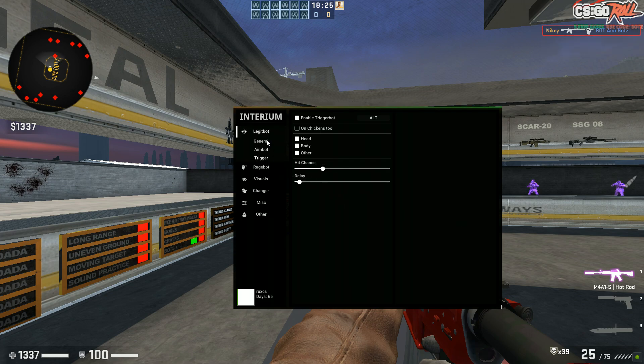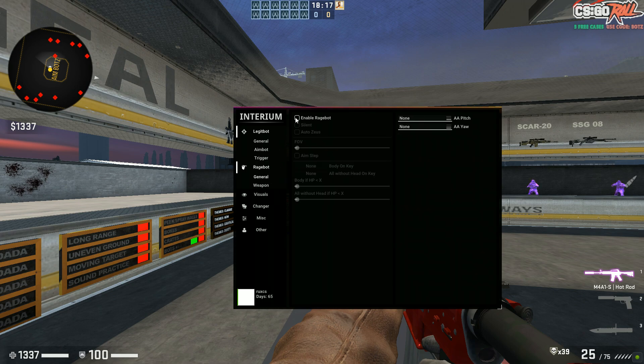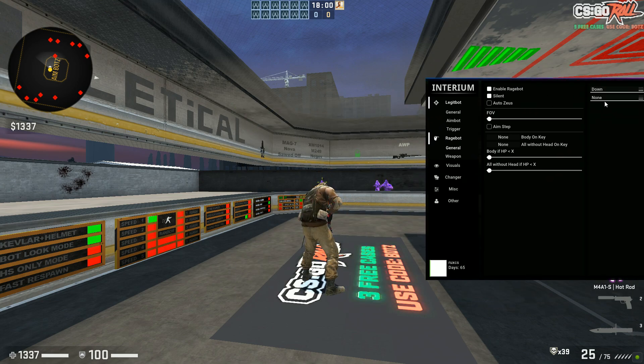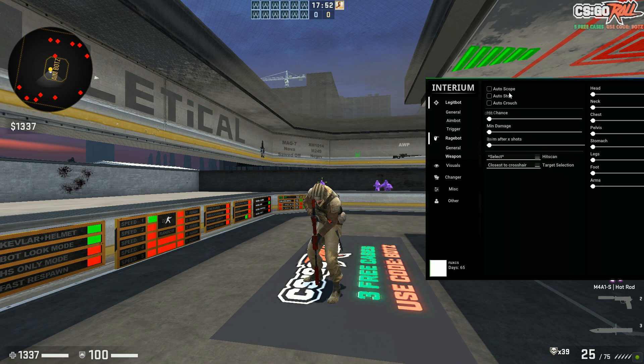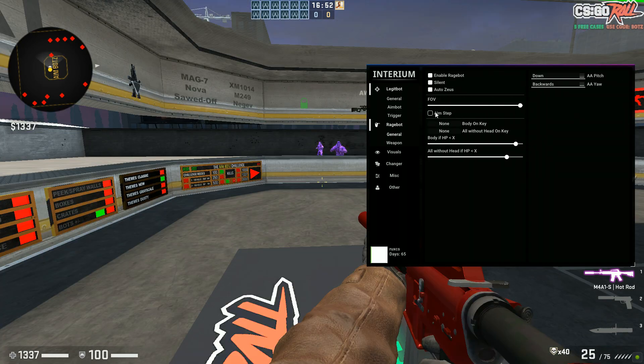That's pretty much it for the legit bot. Now the rage bot — this is more for the rage tab. This is not an HvH cheat at all so don't expect mad good performance on the rage tab, but they have Silent Autostop. Go ahead and set your anti-aim — whatever you really want, you can look it down or do it backwards. Aim step, weapon config, you can max everything out and you can do autoscope.